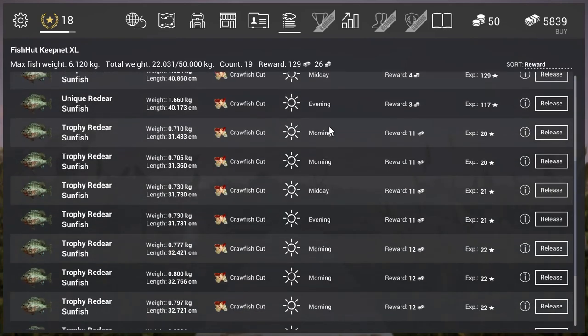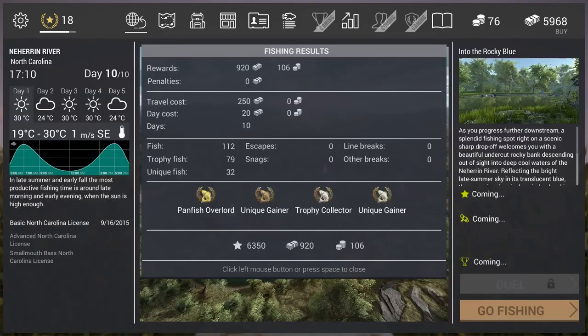Now I'm off to Florida. What I'd suggest is: just come here to North Carolina, get a stack of 2 or 3 crawfish, start farming the uniques, and once you've got enough gold you can go to Florida. I want to show you this results screen first — I was here for 10 in-game days and my reward was 920 normal currency and 106 gold currency, with expenses of around 450 currency. Almost 6,000 experience and a lot of gold. So it's not that you lose anything. Now I'm off to Florida.